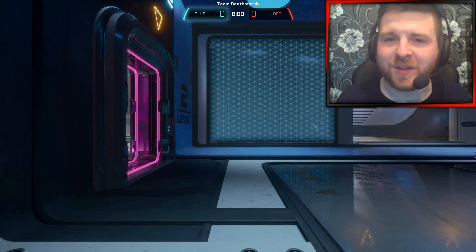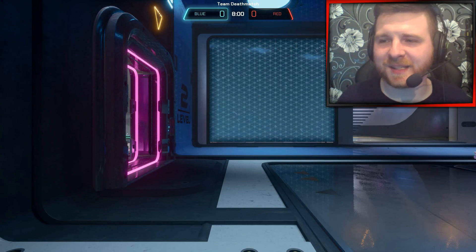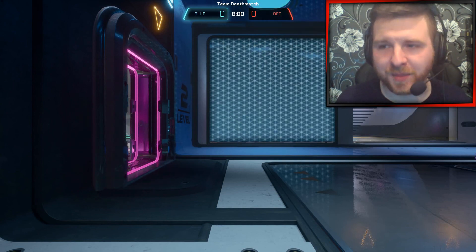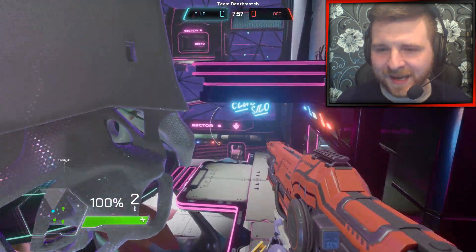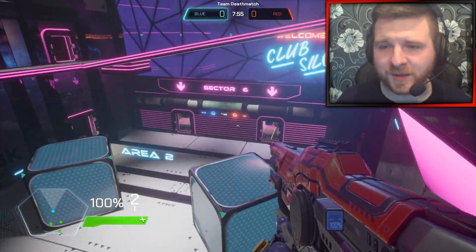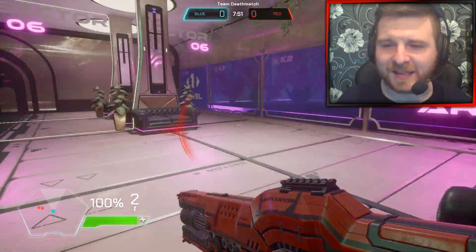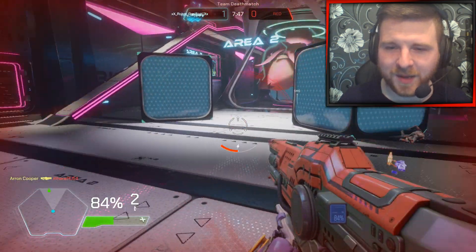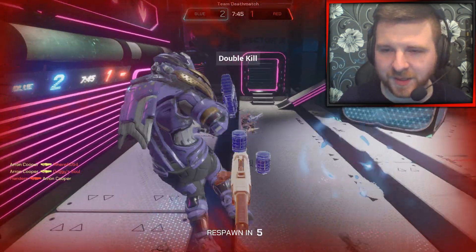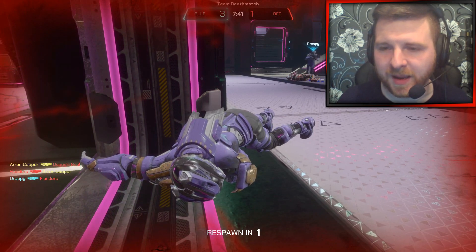Welcome back to another Splitgate Arena Warfare video. This is the final map they're going to be showcasing some gameplay on today. This map is Club Silo — it's a really beautiful, really well-designed map. It's got loads of great sight lines and a lot of great spots where you can drop down on enemies and drop-shot them if you're using sniper rifles.